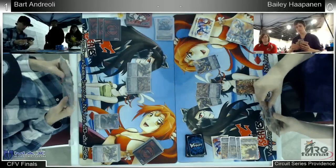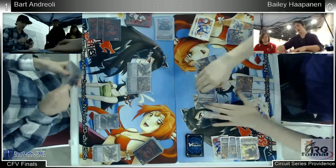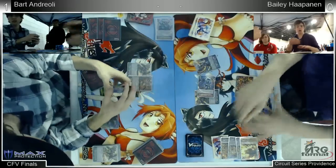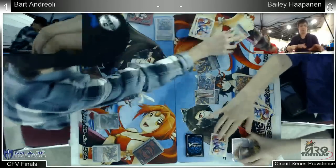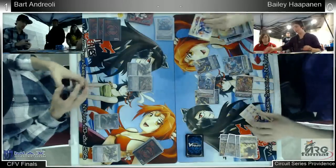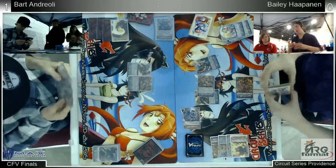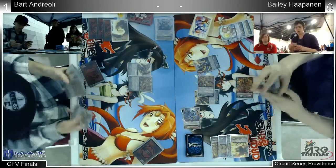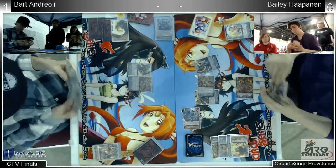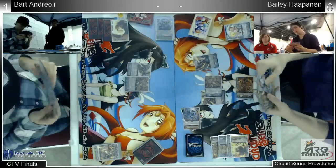Looks like Bailey is very hesitant in the stride here — there it is, now he's going right into his own. He's going to take it — wait, he's checking for triggers. That's a counterblast one, and he's going to take it — heal trigger! Bailey needed that heal pretty bad there. Let's see if this game can go up to game 3 or not. He just randomly took the damage instead of the perfect guard — I think he was more focused on getting the unflip damage out of there so he can keep going with his end cycling. The perfects are really nice, but they aren't necessary sometimes.